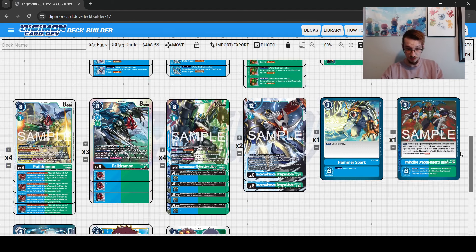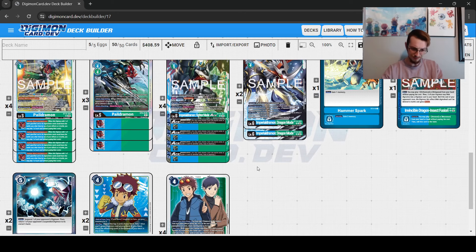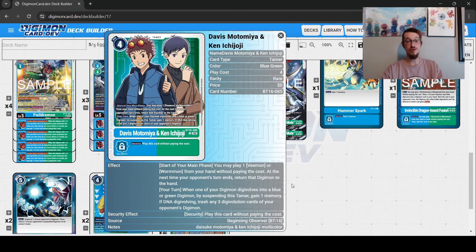There are four main cards this deck received in this set. We're going to look at Davis Ken next, because this card is really stupid. At the start of your main phase, you get to play a Vmon or a Wormmon from your hand at no cost. Its on-play effect is not negated, so if you play any of the BT12 cards, you will get a search. And it says at the next time your opponent's turn ends, return that Digimon to your hand — but this is never going to matter, because you're going to DNA with that stack.